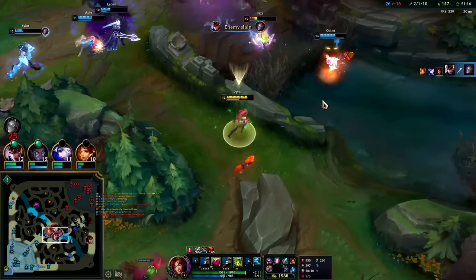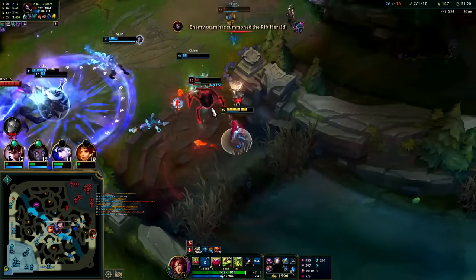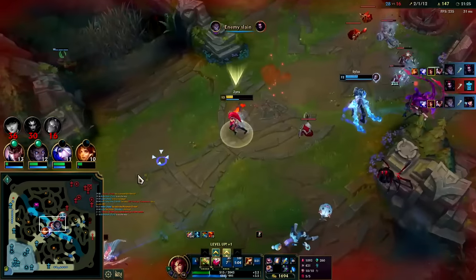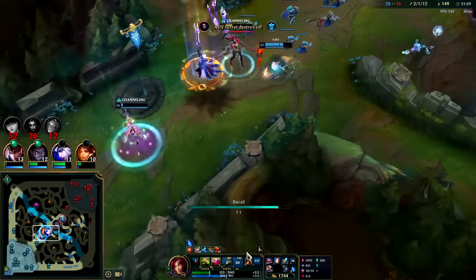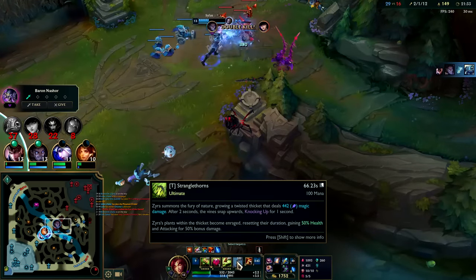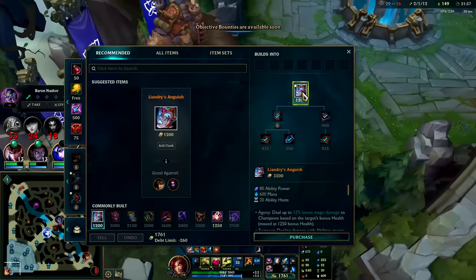This is a weird fight - I'll Ghost for it. Down the snare, plants out, we're gucci. Our plants shred - they get 50 more attack speed and gain 50 percent health from the AP buffs. They're tankier as well.